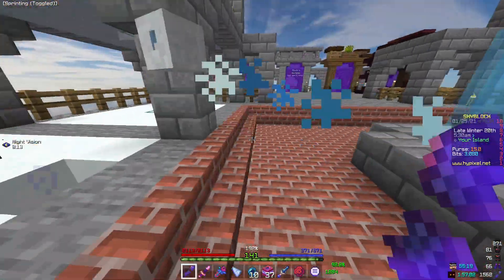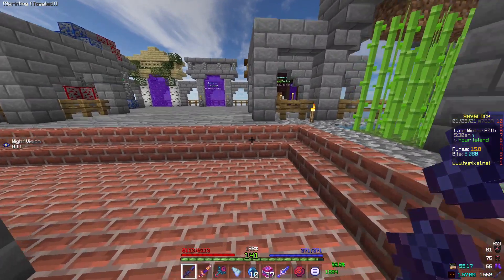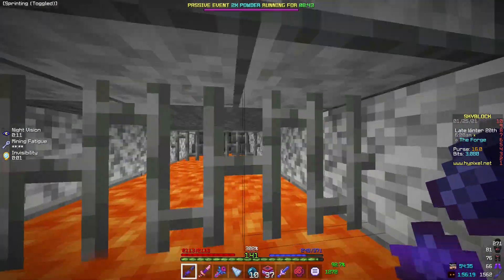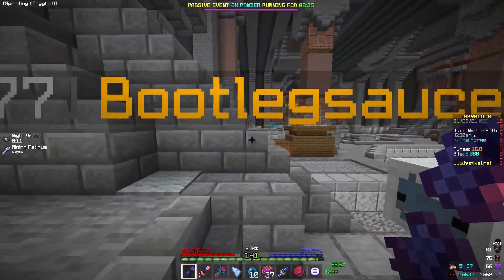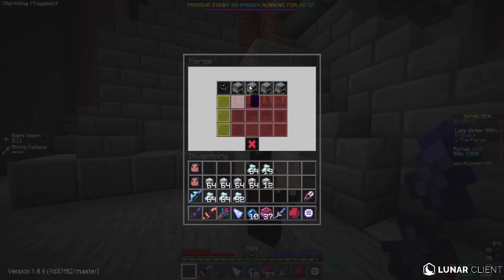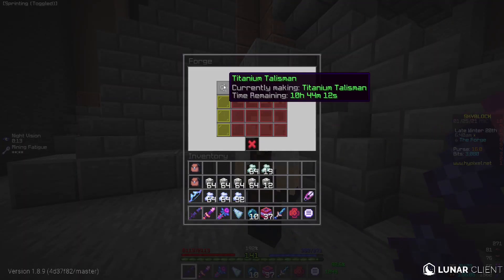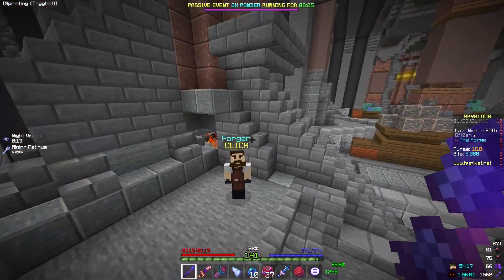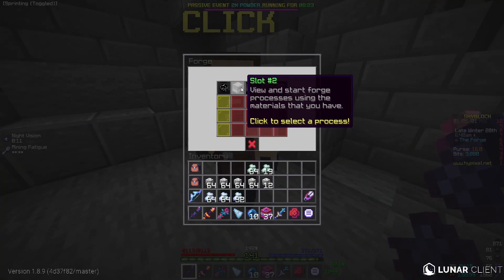While minions have been beaten to death, this next passive money-making method definitely has not. So here we are in the forge. As you know, you can use materials you get in the deep caverns to create items in the forge. I'm currently going for a titanium talisman — I grinded out all the titanium manually and I'm just getting it now. It's kind of ridiculous.